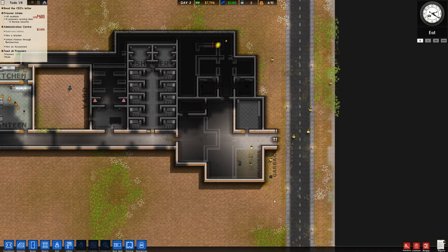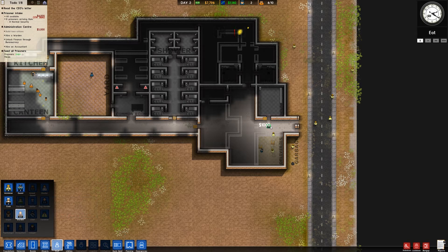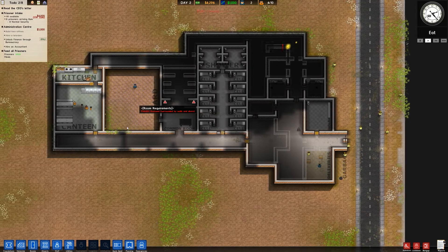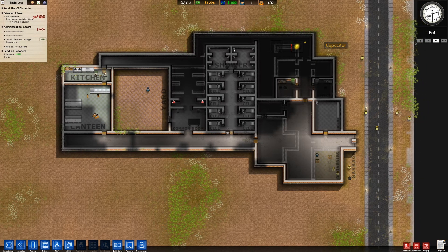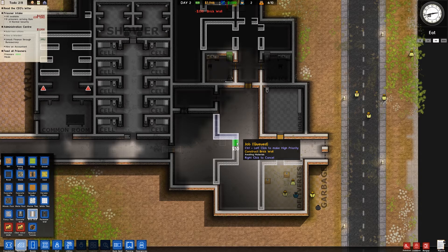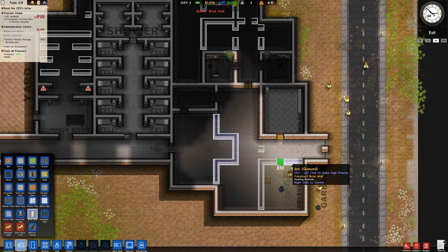Hey everyone, this is McDungus from Fail Ventures and we are playing Prison Architect today. We're going to hire a warden, unlock finance, hire an accountant, and then we'll probably just go from there. I did try to download a bigger door mod but apparently it didn't fit, so we're just going to go without it for now. First we'll get our warden and then we're going to learn finance.